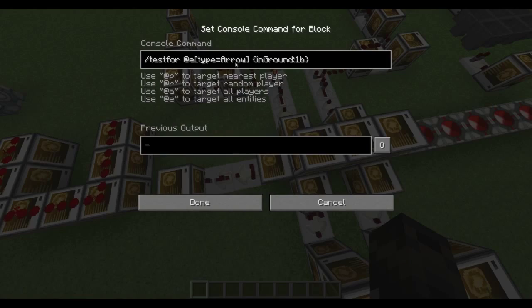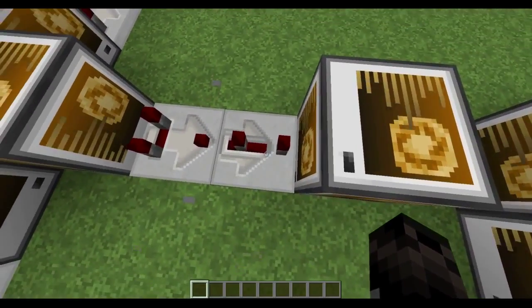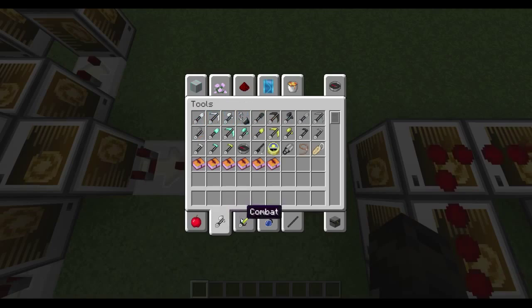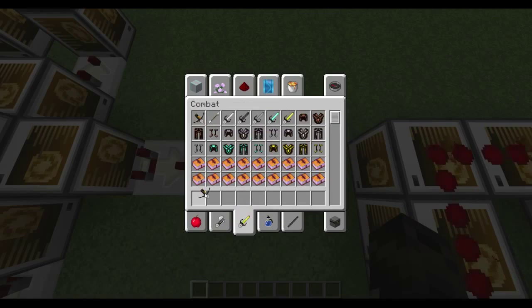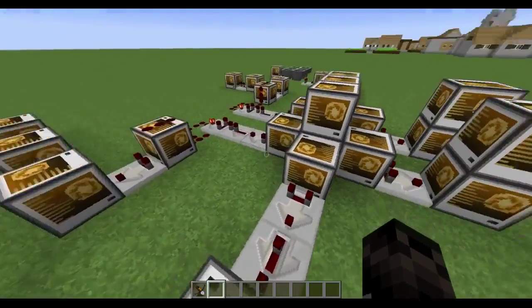First we're testing for an arrow in the ground. And if it finds it, after a little bit of a delay, it will kill the arrow. So if I just take a bow here and shoot it in the ground, it'll just remove it.